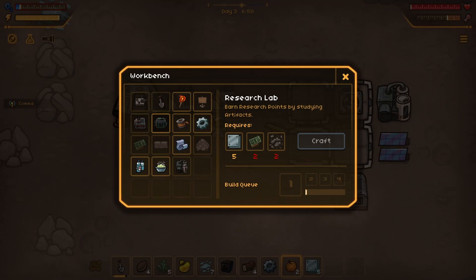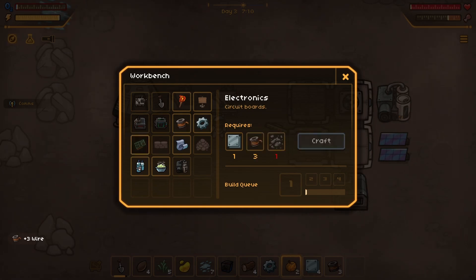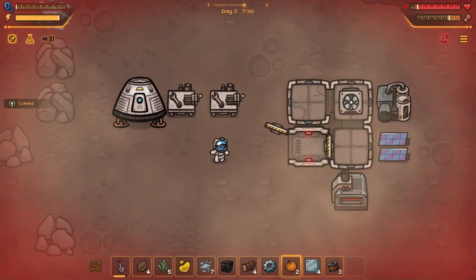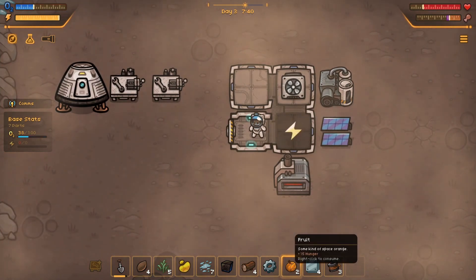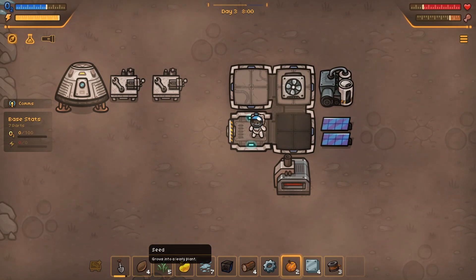Then I need electronics which cost a plate, and a wire which also costs a plate. What did that make - three, cool! And some scrap metal. Oh no, I'm out of oxygen - should pay better attention. 15 hunger. Resin - plant some seeds. Let's eat these. Getting dark.